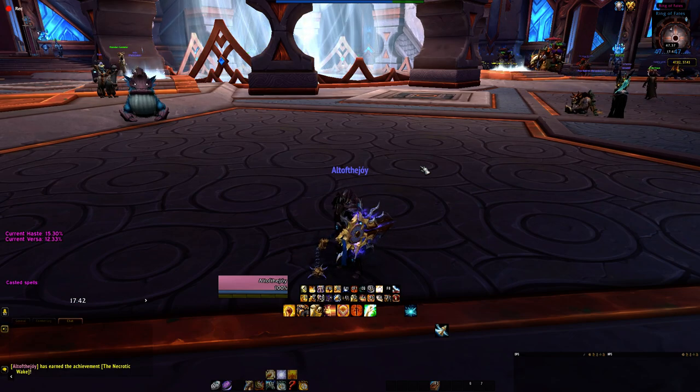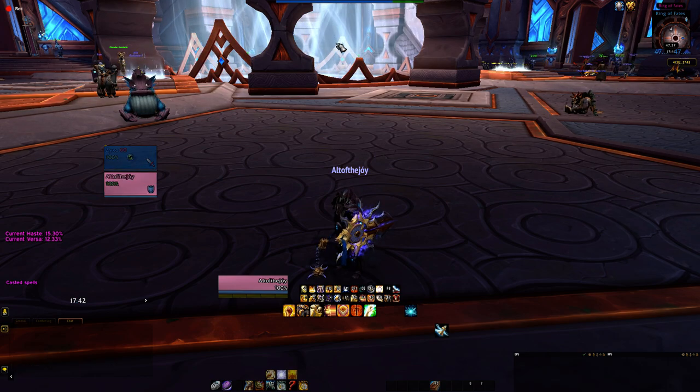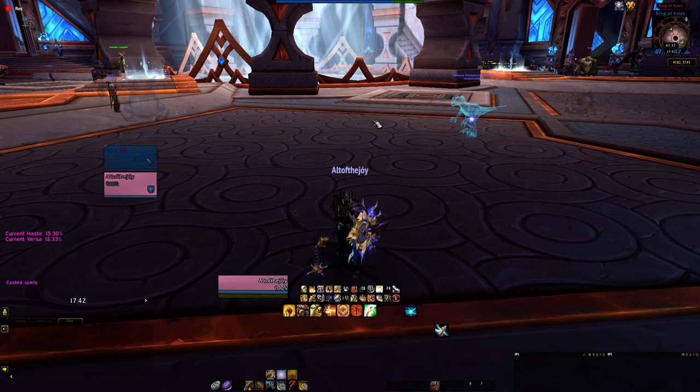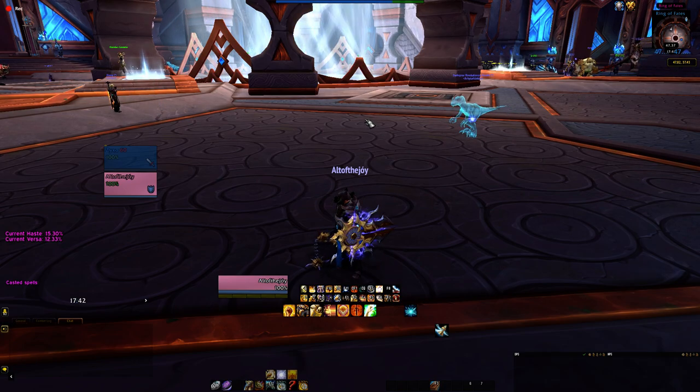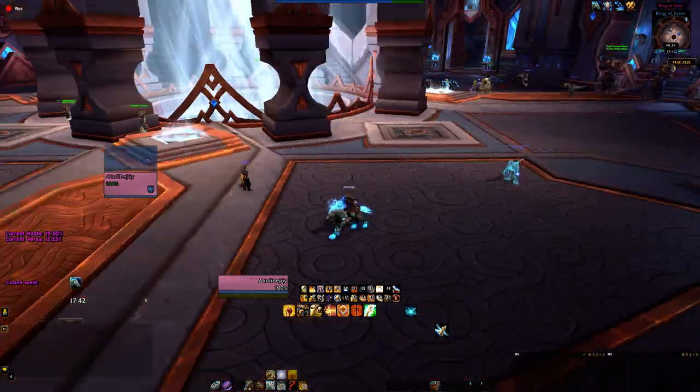This is my alt. Isn't it cute? Now I'm gonna go get this mount — I already did it on the main, so I'll go with my alt instead. What was it called? Wild Seed Cradle. Yeah, that's the one. It's like a floating chair you can chill around in.